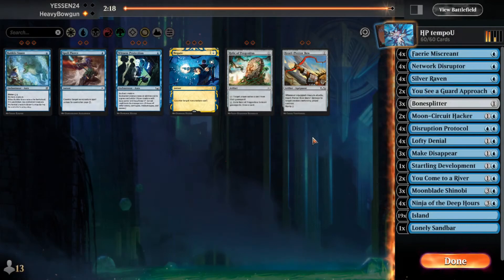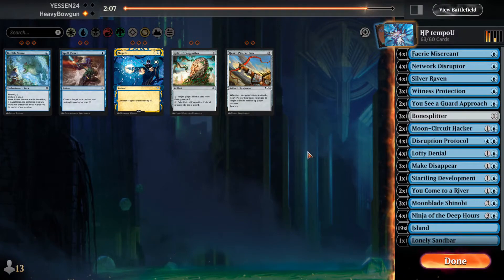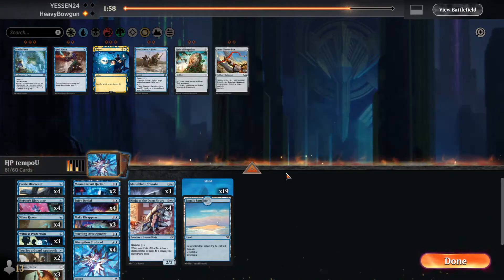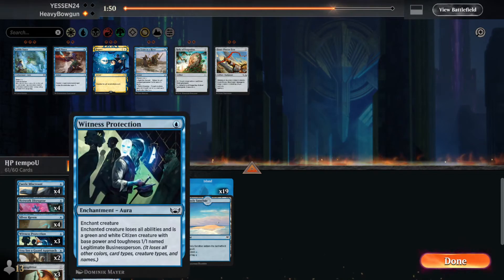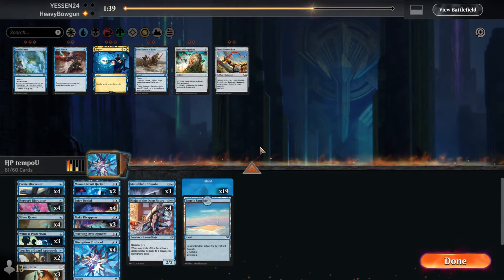Alright, so my opponent is on four-color enchantments. So I want Witness Protection here to get rid of his reach creature. I think I can get rid of 'You Come to a River' - this is a really good tempo card, but I think I don't need it. I'd rather... Actually, do I want this? Because he could bounce it back to his hand with Core Skyfisher, and this would fall off. But I think that's fine.